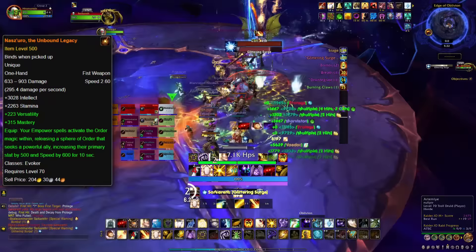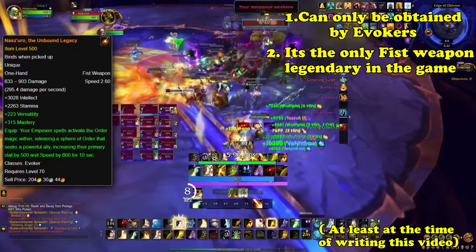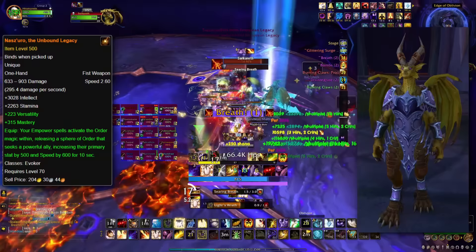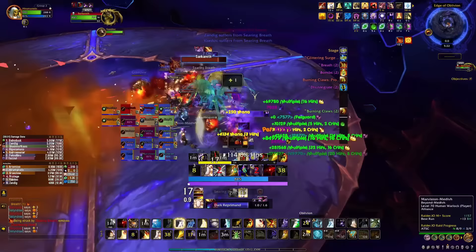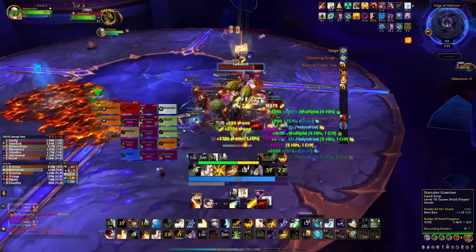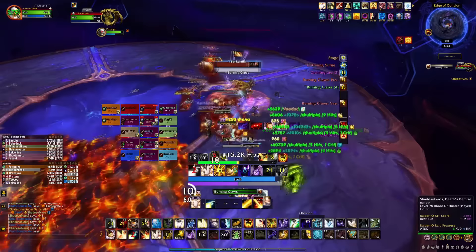The next weapon on our list comes at number 16, and is Nasz'uro, the Unbound Legacy. Added in the Dragonflight expansion, this legendary quality weapon is unique for two reasons: first, it can only be obtained by the Evoker class, and second, it is the only fist weapon legendary in the game, at least at the time of writing this video. The legendary is crafted and requires intensive and time-consuming resource gathering, involving numerous reagents. The item that starts the quest chain drops from Scale Commander Sarkareth, the final boss in Aberrus, the Shadow Crucible raid, introduced in patch 10.1. This dropped an item called the Cracked Titan Gem, which starts the short quest chain to obtain the legendary. In addition to crafting ingredients, players must also recruit crafters from other professions to help them with certain parts, making it all the more headache-inducing. While the transmog is definitely cool, the weapon's special ability simply buffs a nearby player and feels rather lackluster given all the time and effort required.